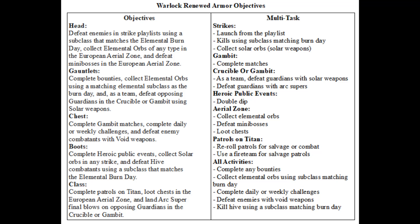For the boots, complete heroic public events. Double dipping by fast traveling to the same event after completing it if you're solo — that way you can do the same event again. I suggest the EDZ or Nessus. Collect solar orbs in any strikes, so have a full set of solstice armor equipped with a solar subclass and weapons. This doesn't have to be in playlist strikes, so you can do it in a nightfall solo with solar burn and heavyweight. Just farm any lost sectors. Defeat hive using a subclass that matches the elemental burn day — this also may need to be ability kills.